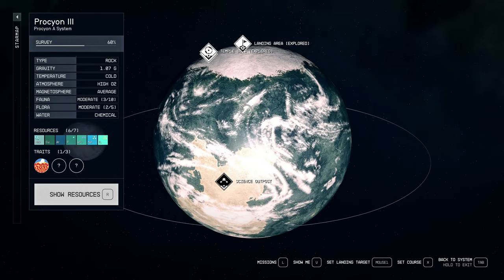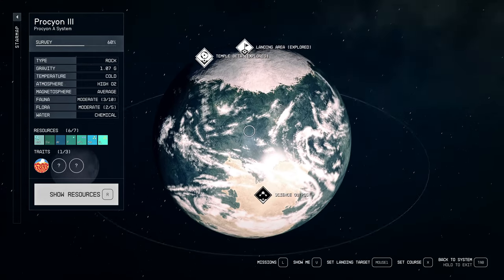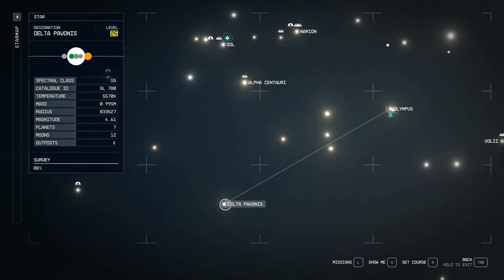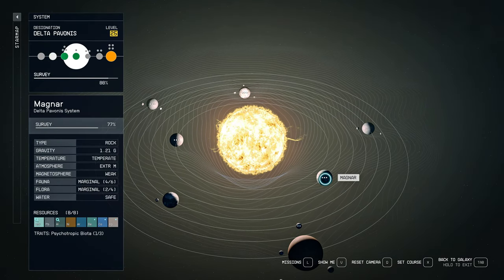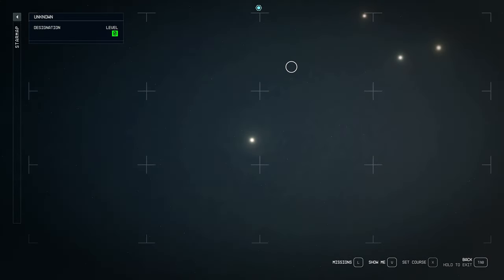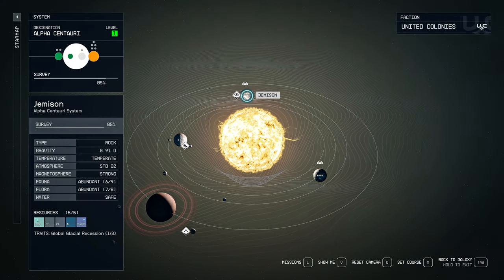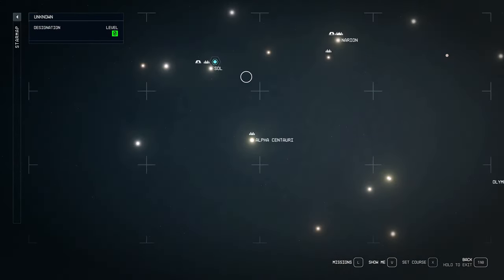I already searched these resources and I found this resource here on this planet, so you can choose this planet if you want. Also, you can find this resource here in Delta Pavonis, in Magnar, on this planet. Also on Alpha Centauri on Jemison — here you can find this resource.